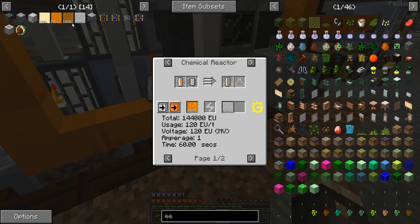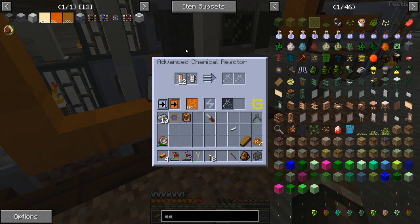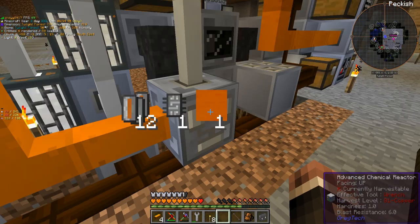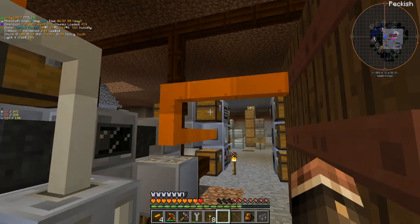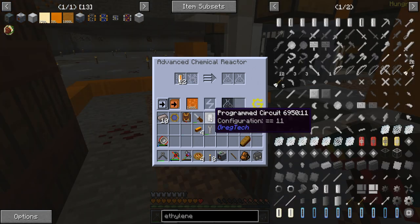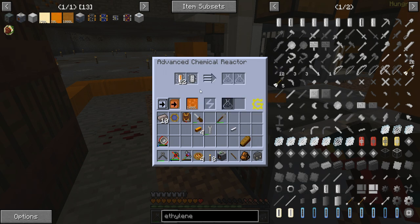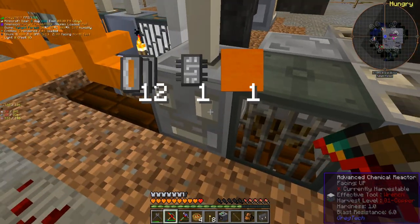Let's set up reprocessing for diluted sulfuric acid using both these cells and the hydrogen sulfide we have sitting up there, because we're starting to fill up. As soon as this program circuit goes in — because I put the wrong one in first — we should be beginning. Is this really what it wants? This is an MV recipe and this is an MV chemical reactor. I know it's getting power — I can see it.